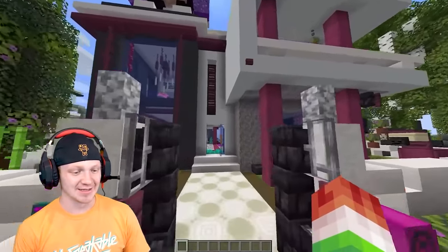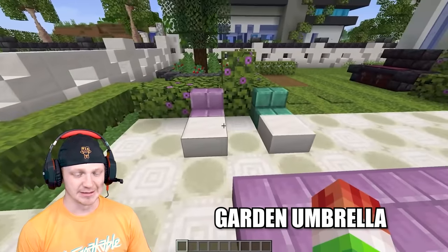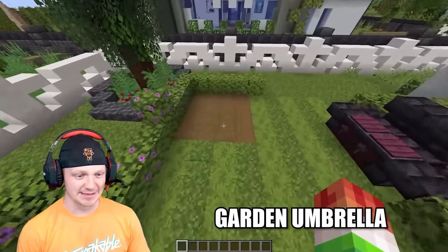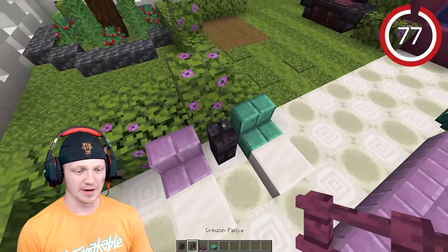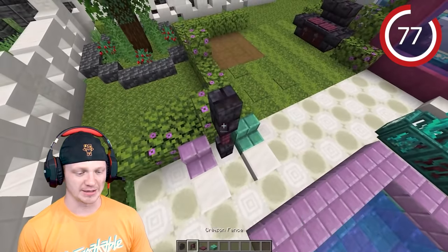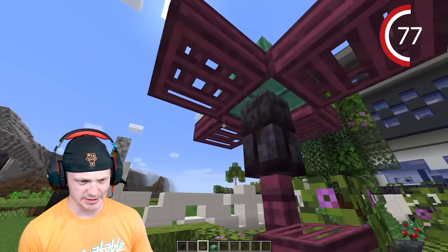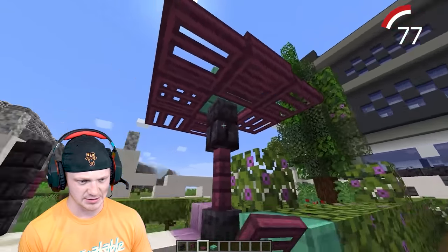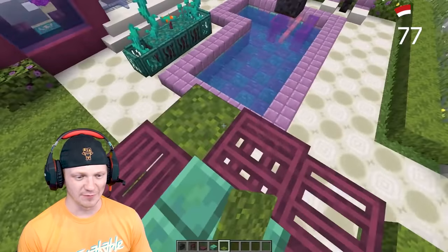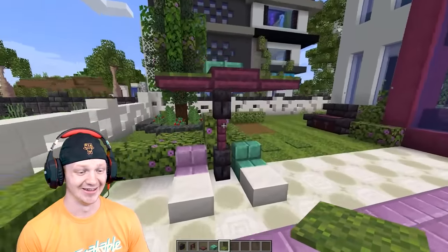Going up to Aphmau's house — this house is absolutely stunning with all the colors. There's a lot of empty space, so let's build an umbrella between the trees. Take a blackstone wall, then a crimson fence, another blackstone wall, build off it and underneath, then extend the sides. Drop some moss carpet on top — that actually looks really, really good.